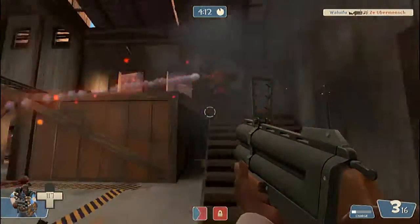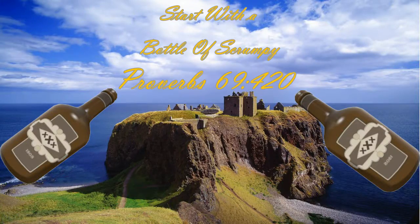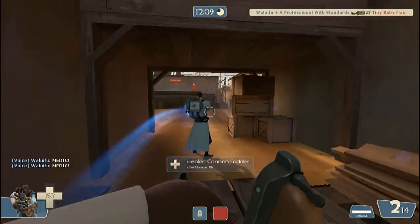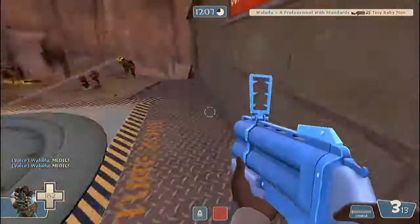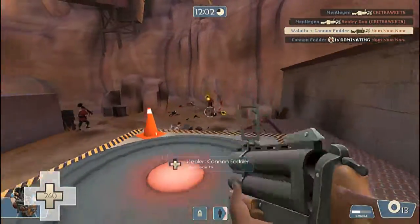Demoman — we can learn how to play Demoman with a great old Scottish proverb. Start with a bottle of scrumpy! The next thing to do is get into a map with tight hallways with the Lock and Load as your primary weapon and just ruin the enemy's day.